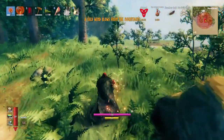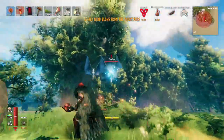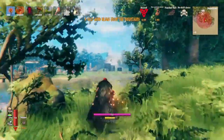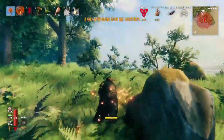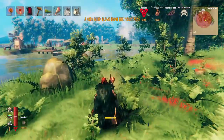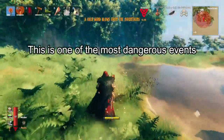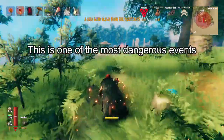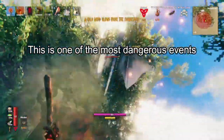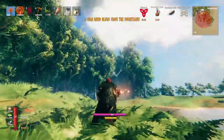Another event you're now eligible for is a really scary one: 'A cold wind blows from the mountains.' In this one, you'll get the cold effect, which is a big problem because you'll actually freeze unless you're near a fireplace. These drakes fly, so they'll come down onto your base from far away and attack you, with a much higher success rate than animals from other events because they can go above your base and shoot you.